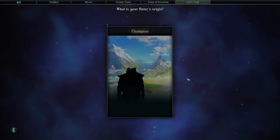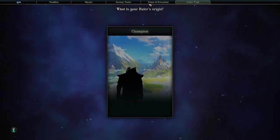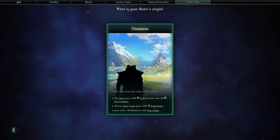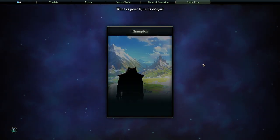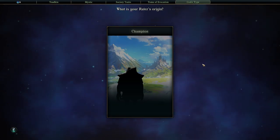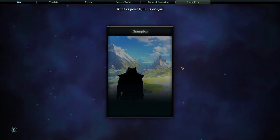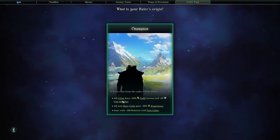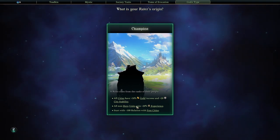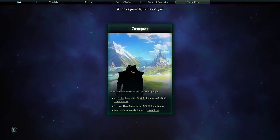What is your ruler's origin? Because of the world we're in, we can only choose Champion. The other option would be a wizard king, which is kind of neat because it doesn't have to match your race - you can be the liberator or enslaver of a race. In this case we're going to be a Champion, which gives extra gold income and stability, non-hero units get more experience, and we start with relationships with a free city.